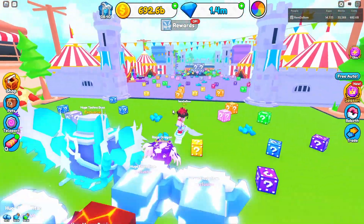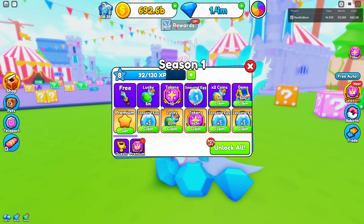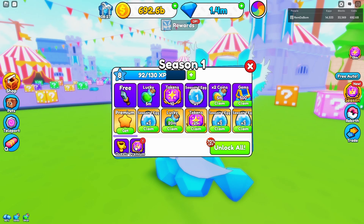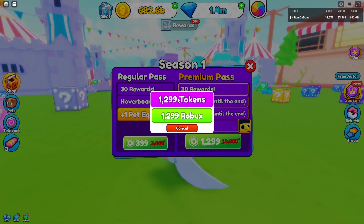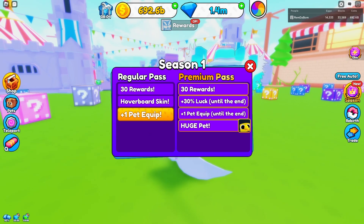We are going to get straight into this and purchase the premium pass. As you can see in the season pass, I am on level 8. I can unlock all for 800 Robux, but I'm going to buy the premium pass instead. The regular pass grants 30 rewards, a hoverboard skin, and a pet equip. The premium pass grants 30 rewards plus 30% luck, plus one pet equip, and a huge pet. So we're going to go ahead and buy this — 3, 2, 1. There we go. You got a huge toucan. Purchase successful. Enjoy, guys.